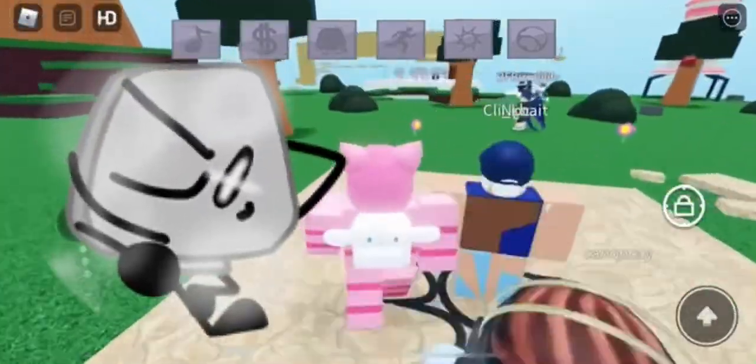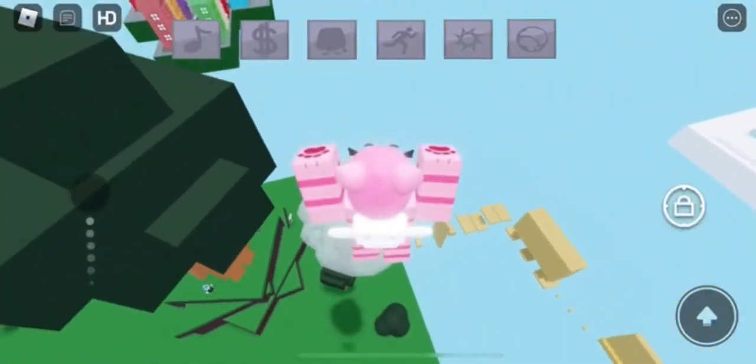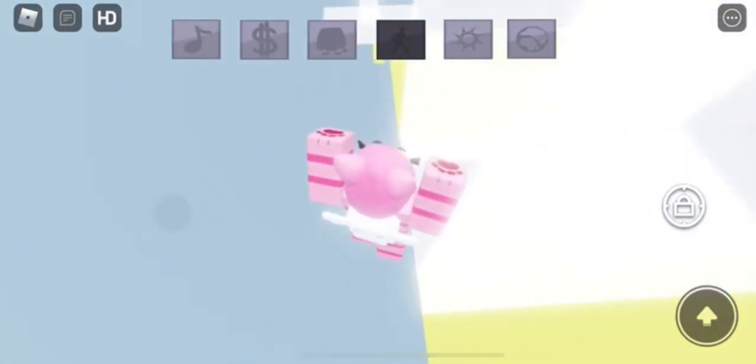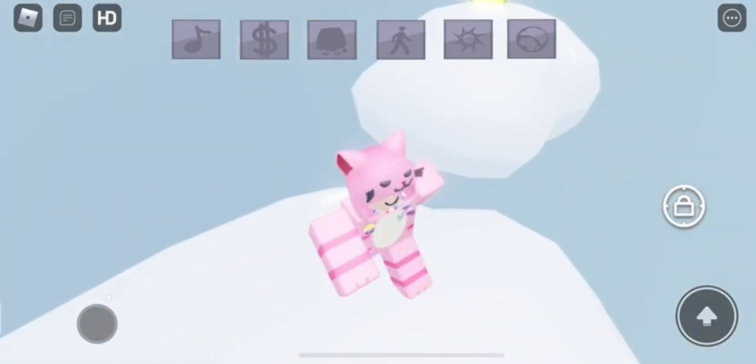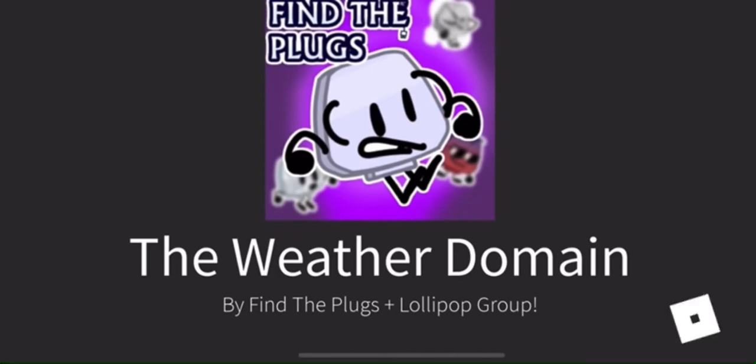In this video I'll be showing you how to get the new fog plug and the plugged update. To get this it's really simple. Go over to the light pad to get teleported over to the storm or thunderstorm obby. Then jump down here to get teleported to the cloud area. Now the newly opened door should be there — go through it to get teleported to the weather domain.